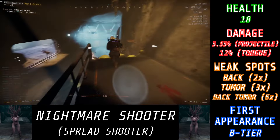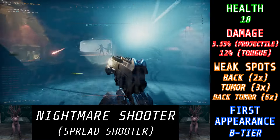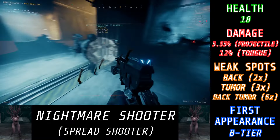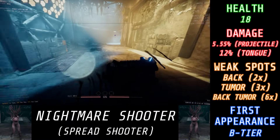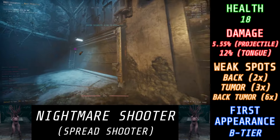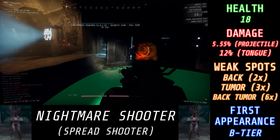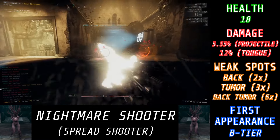Nightmare Shooters are kind of similar to regular Shooters, but with a bit less HP — instead of 30, they only have 18. However, a thing to keep in mind is that regular Shooters have a pretty high damage multiplier to their head, and because Nightmare Shooters don't have a head, you don't have that damage multiplier. While the damage multiplier to the tumor is quite nice, it's not quite as much as hitting a regular Shooter in the head. When it comes to dealing with these guys, you could pretty easily melee kill them. Best thing to do is either try to hit them from behind or hit them on the front tumor, with the back tumor being the absolute best as you get both damage multipliers.